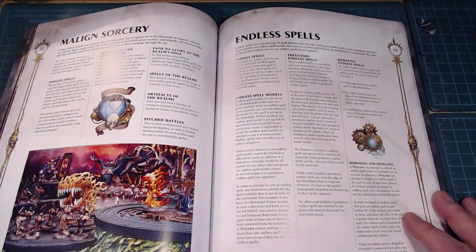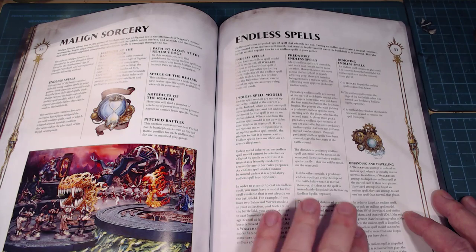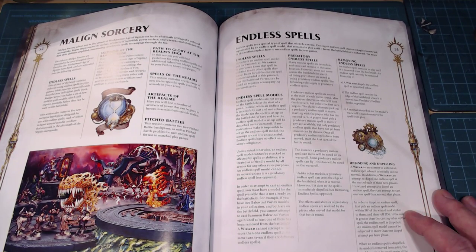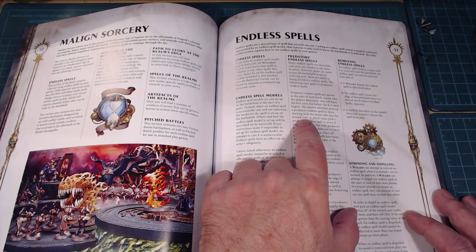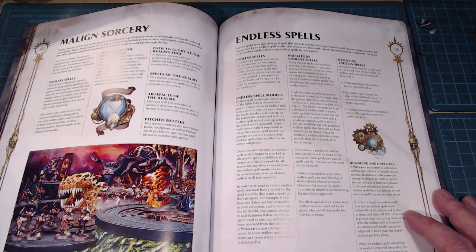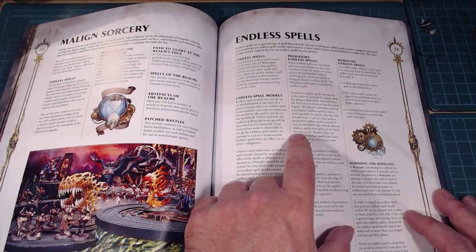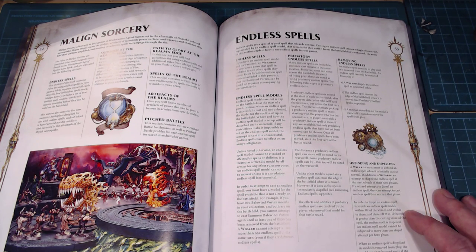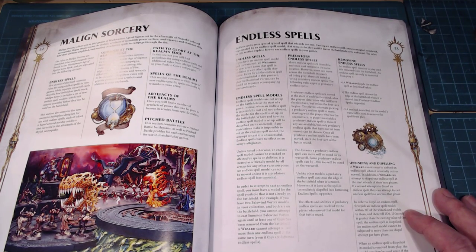Predatory endless spells can move across the battlefield in search of living prey — they have a behavior all their own, going after enemy models. Players alternate picking a predatory endless spell to move, starting with the player who has the second turn. These spells are not just another part of your army; they go cranking out the door independently. They can even turn around and eat your own guys, which is pretty awesome.